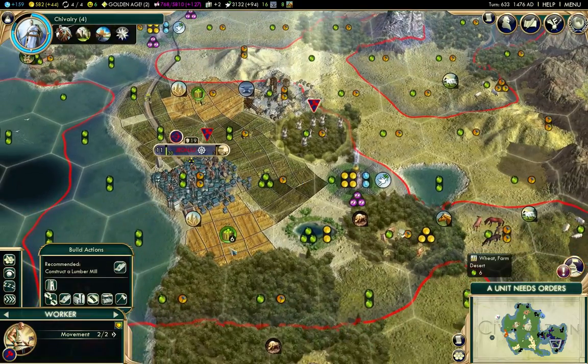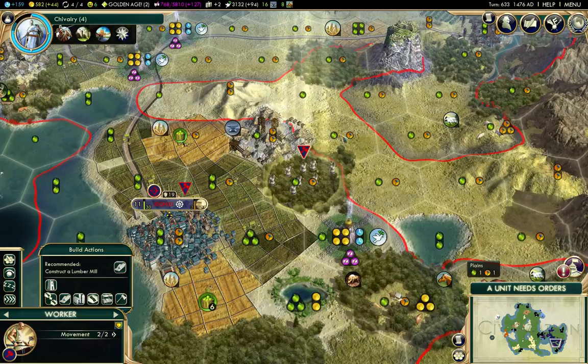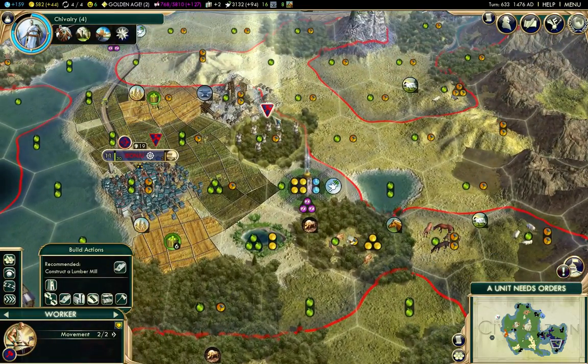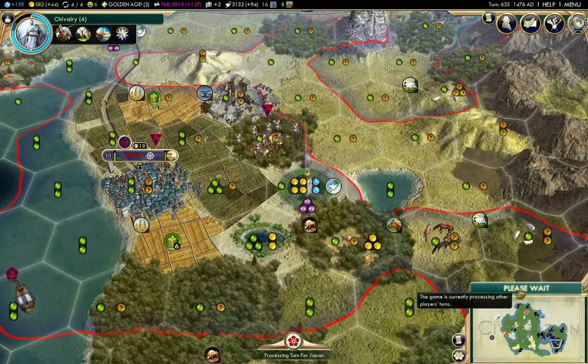We've got a reasonable amount of production around here, but there isn't a large number of production-based tiles around here in range of the city. So I'm actually going to put a lumber mill on this one, just so we don't short the city too much on production.